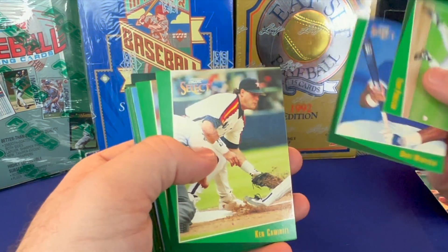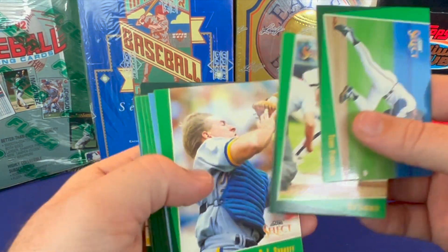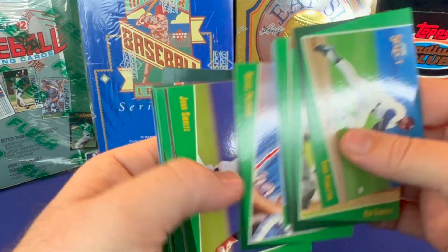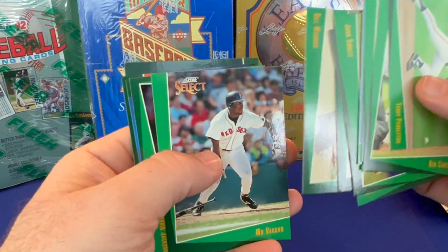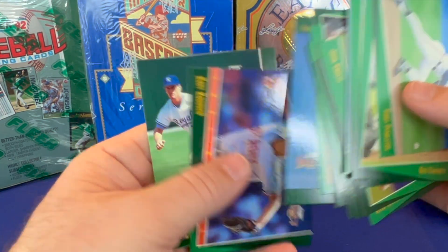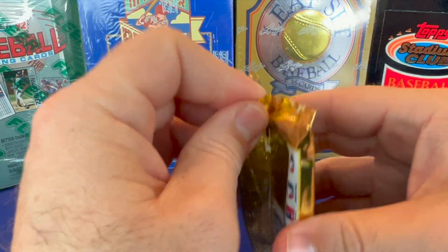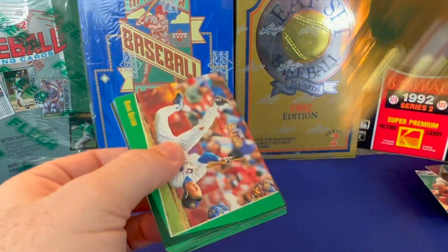Dave Winfield again — you want that one? Sure. In his Blue Jays outfit. Palmeiro — little issues with performance enhancing drugs. Okay, last pack!